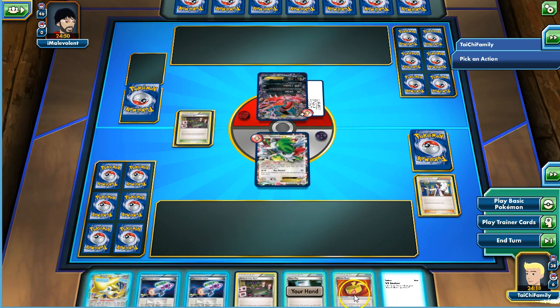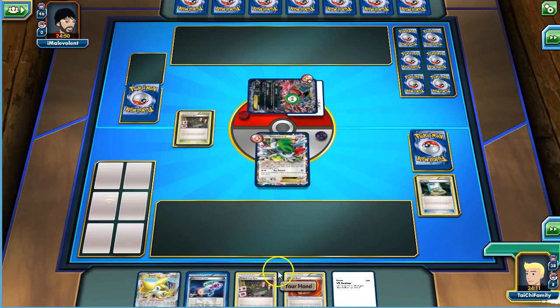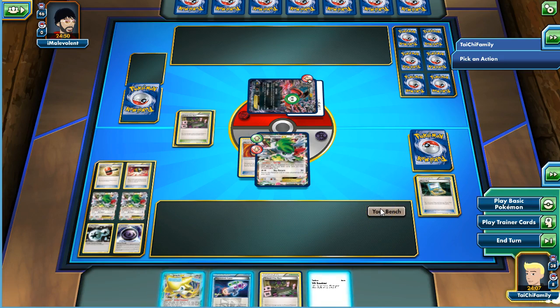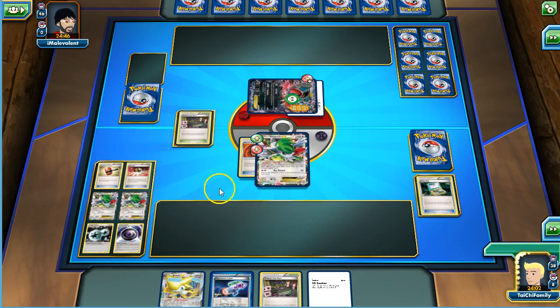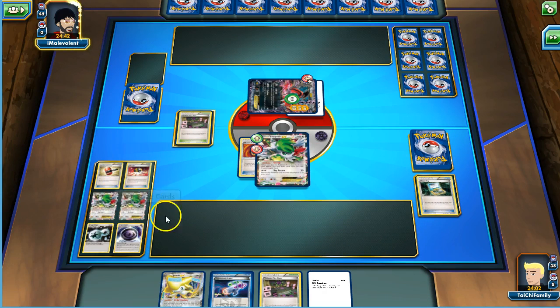We did not get what we needed. Let's play Hypnotoxic Laser, Town Map, go ahead and attach a Muscle Band to our Shaman. I don't need to bench the Jirachi just yet, so we'll end the turn. We've got two Shamans prized and some energy.